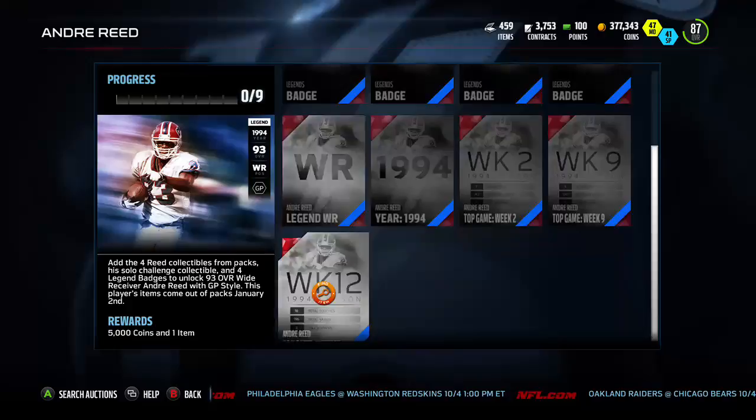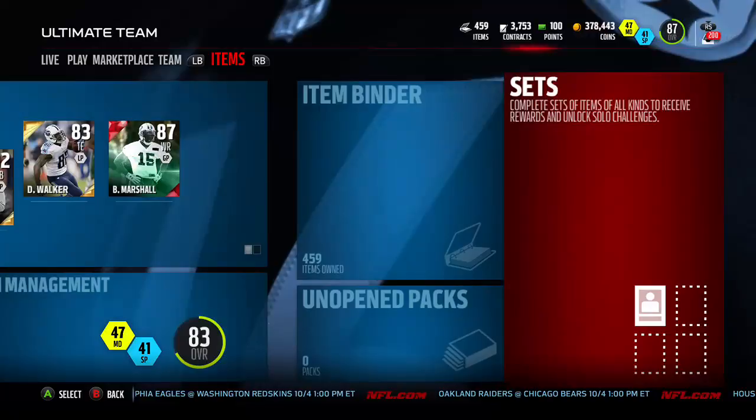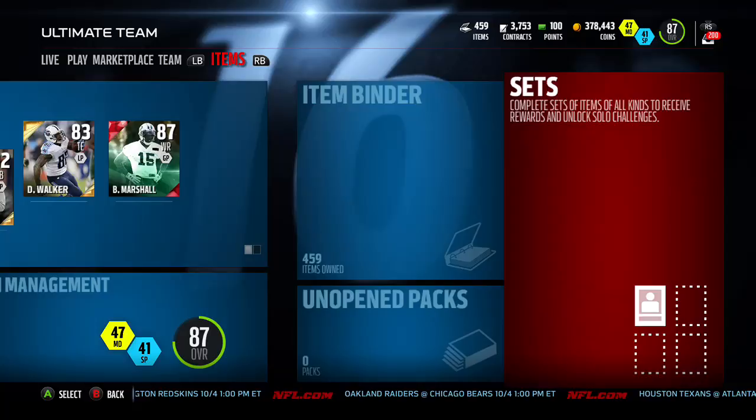Pick your poison. You can get a lot of smaller flips in on the BCA stuff and make a lot of coins that way — that's my preferred method, guaranteed coins over time. Or you can look at some of these other things because there will be less people looking at them, so you can look for some of those bigger snipes.